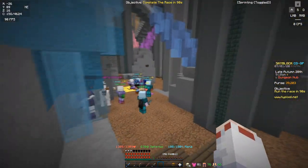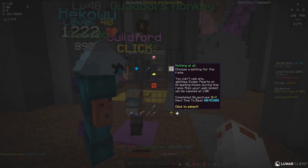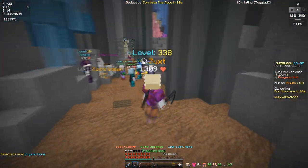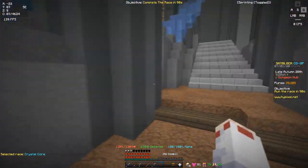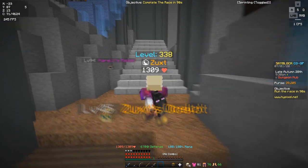I'm going to be showing how to do them with the setting 'nothing at all.' So that's like no abilities, no items — this one right here. But of course, if you have a grappling hook or aspect to the end, you can do it with the other settings a lot quicker. I'm just going to be showing the general path that you can follow and how to do it with the 'nothing at all' settings.